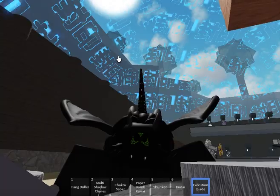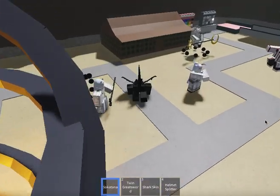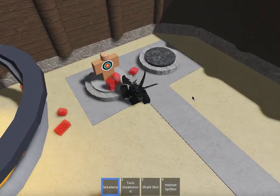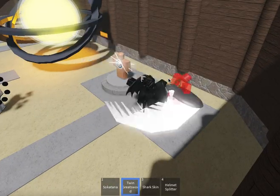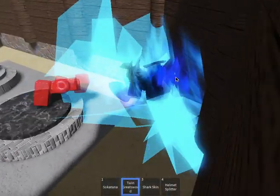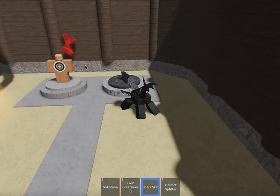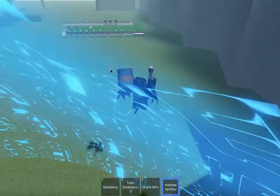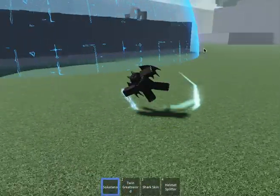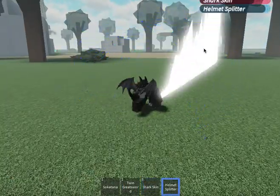Why does it make that sound? I recognize that sound from a certain game I will not talk about. Katana — oh my god. Twin Greatsword. Shark Skin — he's stuck in the wall, there it goes. Helmet Splitter — oh my god, let me see that again. Let's see all these moves again. Oh my god.